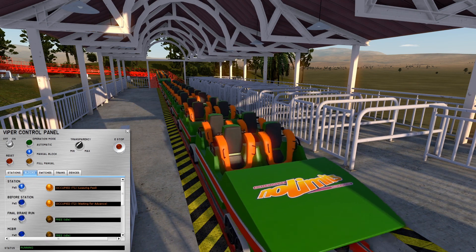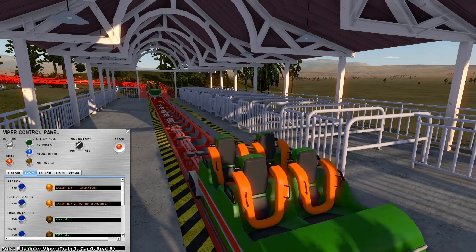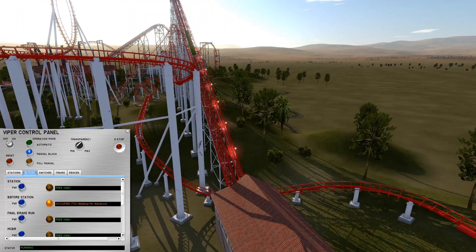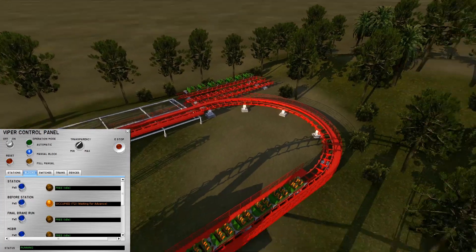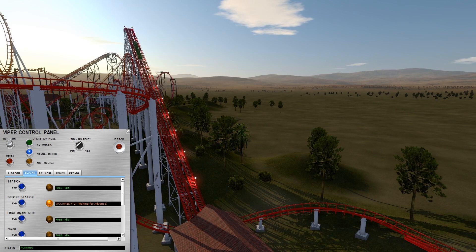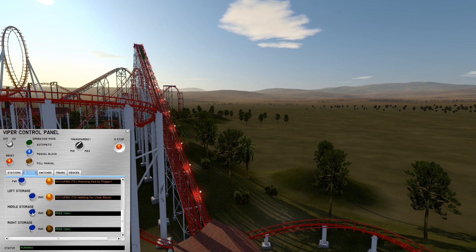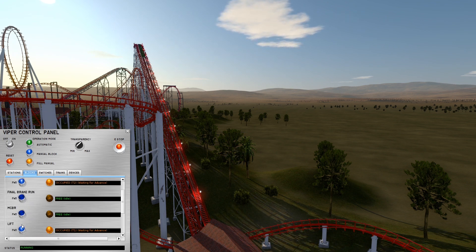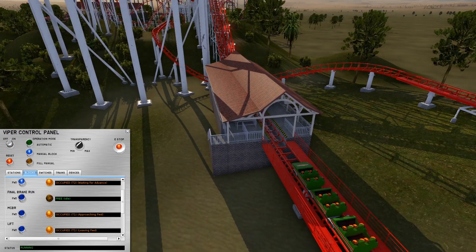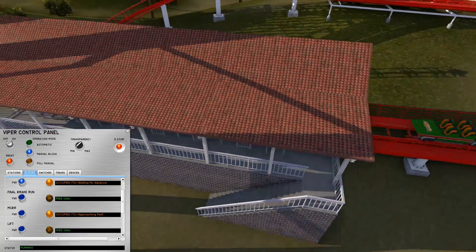These trains have already been warmed up. For demonstration, what we're doing right now is stacking trains — that's where we have trains waiting on the brake run to come into the station. What we're testing is that if the next block before a train is occupied, the train will stop and not go into that block, which would cause trains to bump. We'll see this train go through the layout, and I'll press the lift button to move it forward, but when the next block ahead is occupied it won't allow movement.